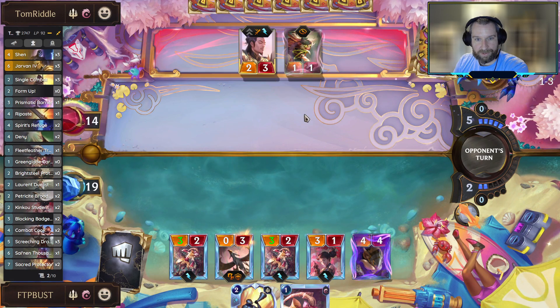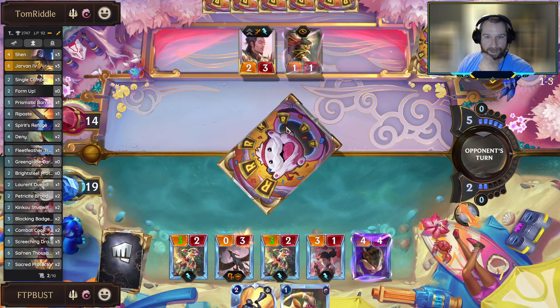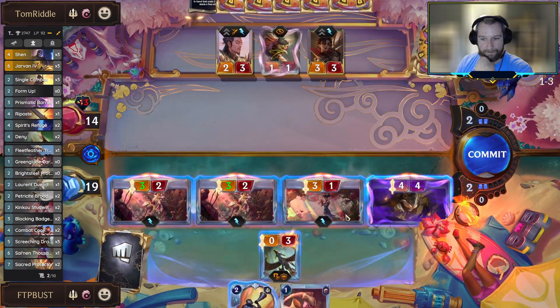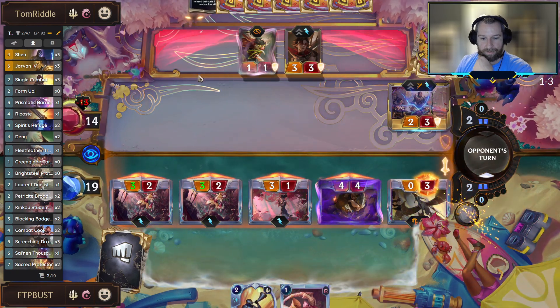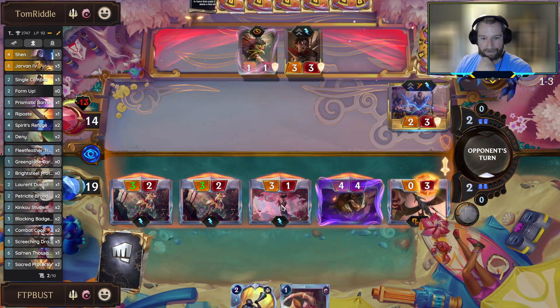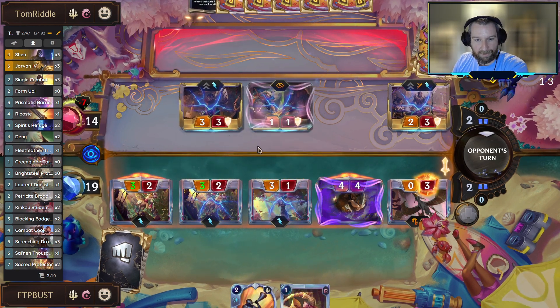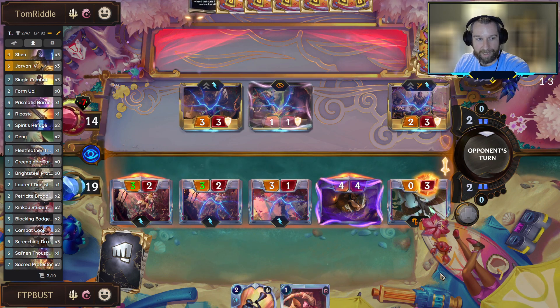Are we ever willing to just trade the Kanaku Student for the Disciple? I think that's pretty okay - we're going to be hitting for like a million damage. It just feels like we're so far ahead at this point that if we keep his board empty we're going to be in a pretty okay spot.